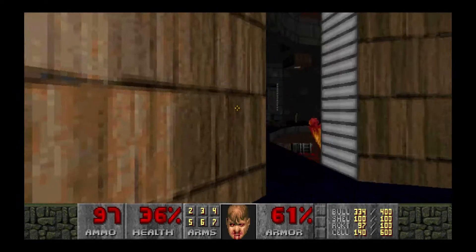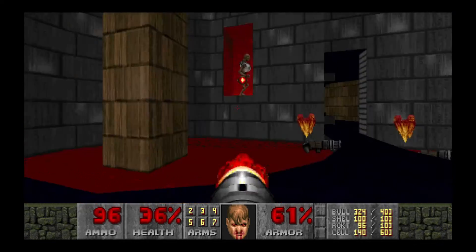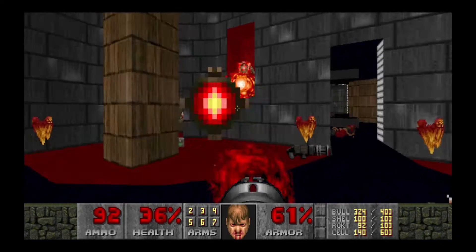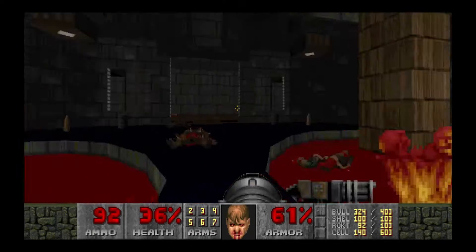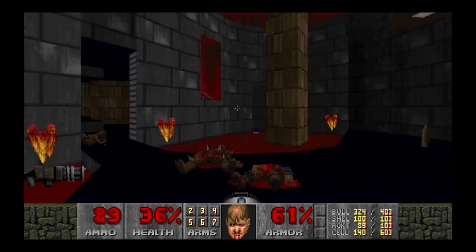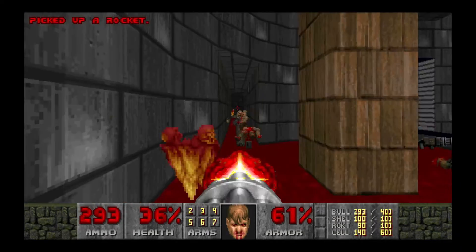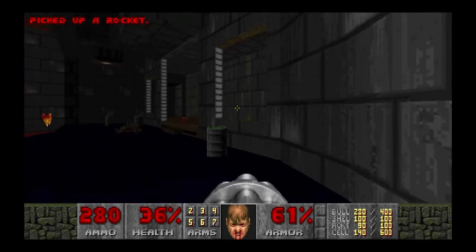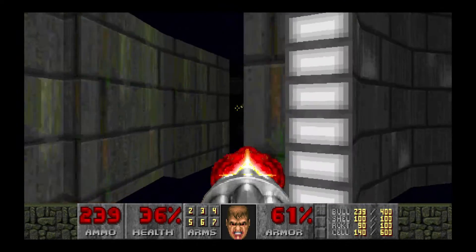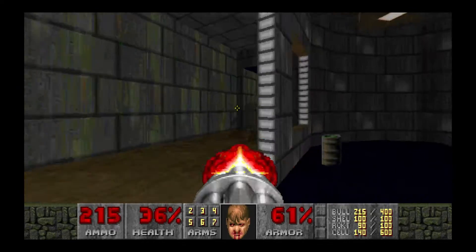You ain't gonna get me. There's another one, and he still didn't get me. There's a zombie man hiding right at the corner there. Both corners, actually. There's actually a row of them. There aren't many high tier enemies yet — there's just a bunch of them. That's the thing, there's just a bunch of them.